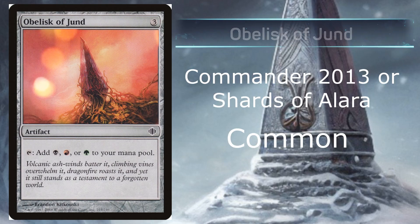At number 9, we have Obelisk of Jund from Commander 2013 or Shards of Alara, being a common with an average price of 13 cents at the time of this video. Just to give you the heads up, the next 4 to 5 are going to be basically the same Obelisk, just based on the varying mana. This one adds Swamp, Mountain, or Forest, whereas most would use Island or Swamp for these types of things.